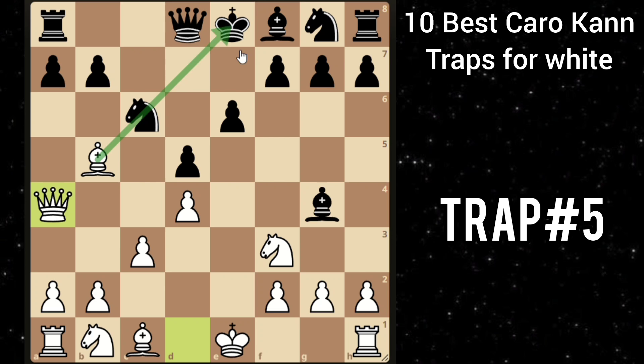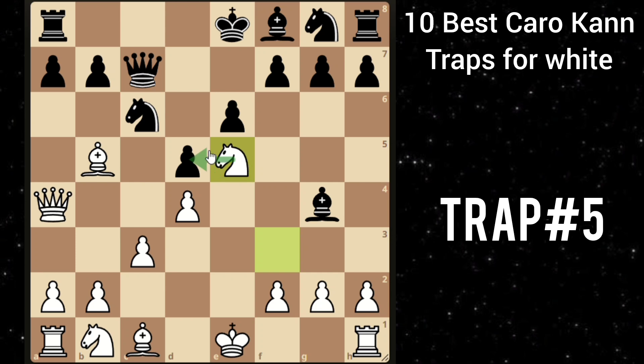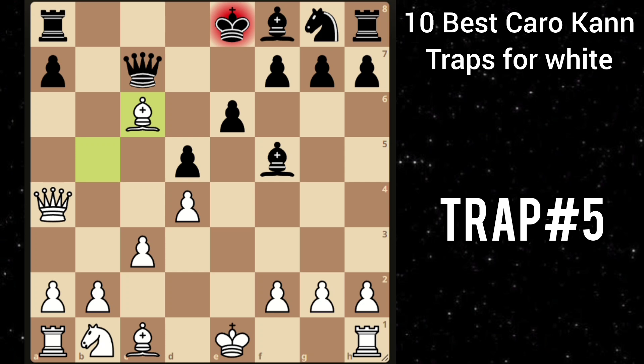Then you play the stunning knight to e5, putting more pressure on this knight and attacking this bishop. So he can't do much. He plays bishop f5, but then you can take this knight and after pawn takes, you play bishop takes c6. He goes king g7 and then you can take the rook. And you are up a rook and completely winning.